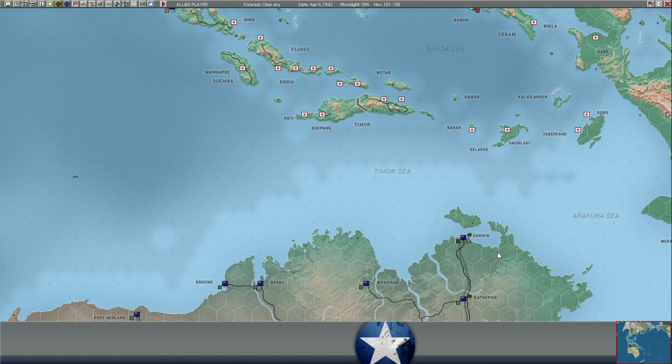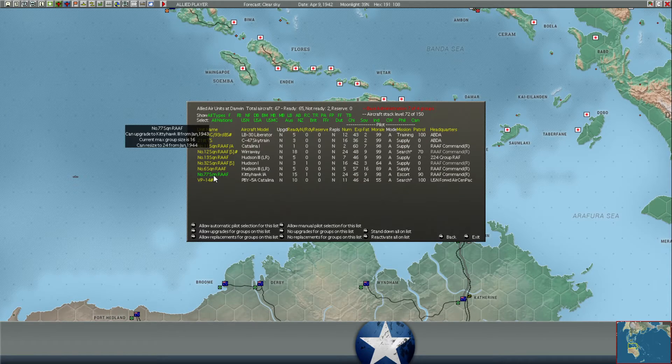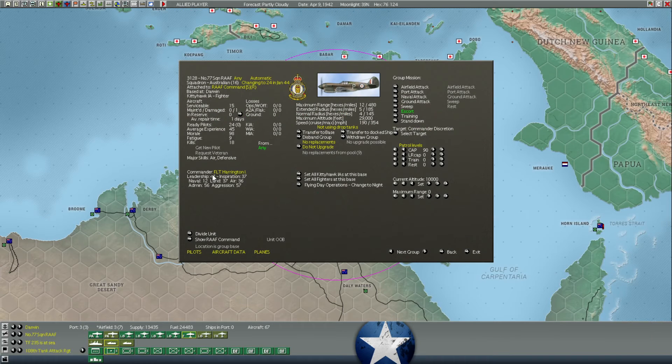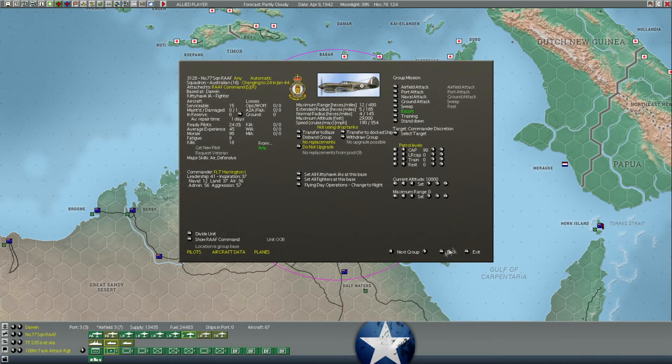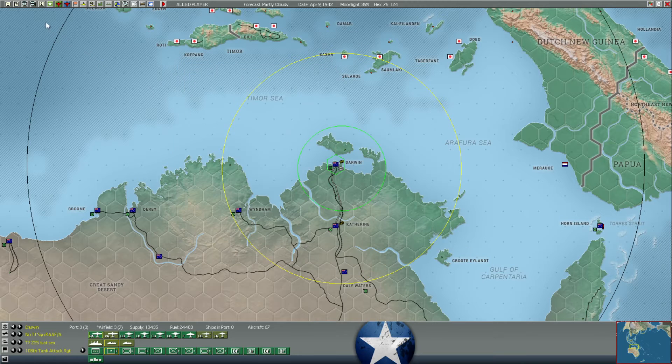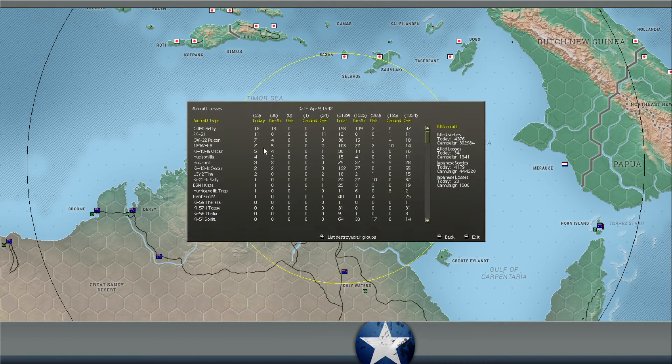It's April 9th now. How did those fighters at Darwin do? We have a bunch of bombers and other aircraft but we do have the one Kitty Hawk squadron, and it looks like we didn't lose any aircraft out of them. The pilots gained a bunch of experience — everybody with a green here were probably the ones flying against those Bettys. Multiple guys up to two kills. This was like their first combat experience — a relatively low experience unit — but these nice easy kills help boost your experience pretty quickly. It's claiming they have 18 kills. It is claiming we shot down 18 Bettys in air-to-air combat last turn.